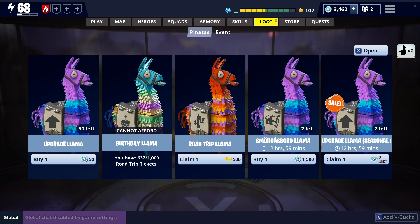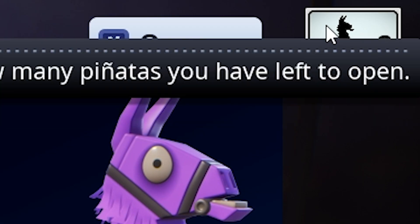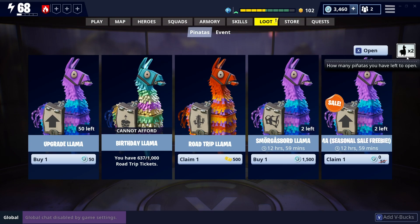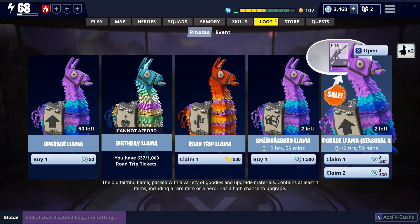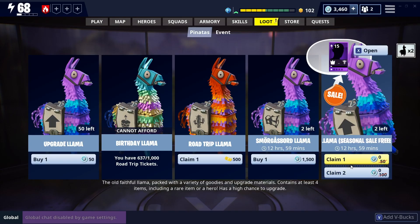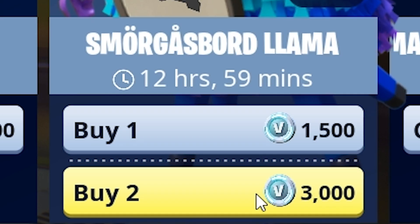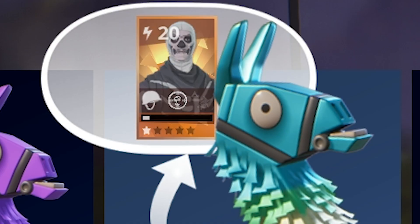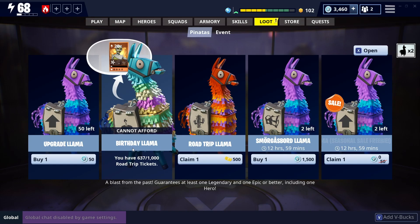What I've got today is loads of llamas to open up. I've got two Founders Llamas from the Collector's Edition or the Ultimate Edition. I've also got two Upgrade Seasonal Llamas which we're getting for free, two Shmorgasbord Llamas, and three Birthday Llamas. So in total, like nine llamas.